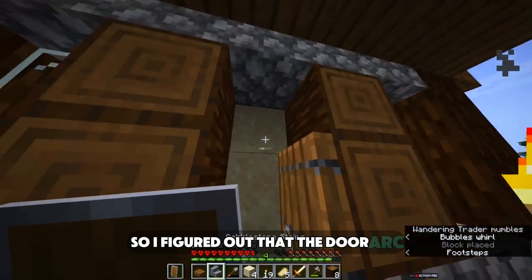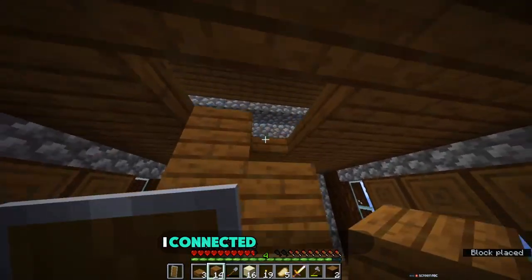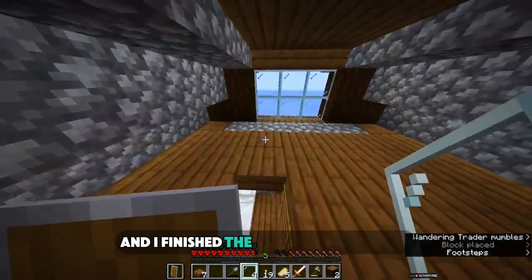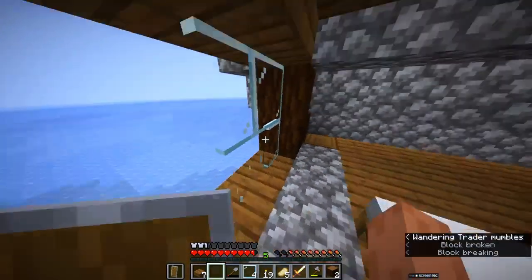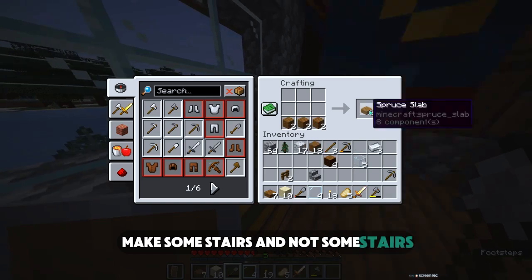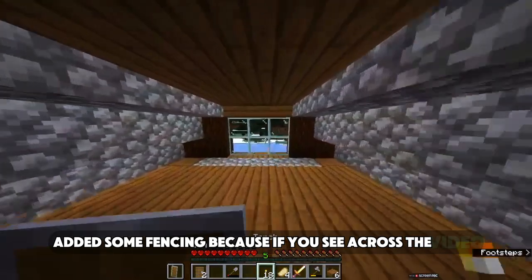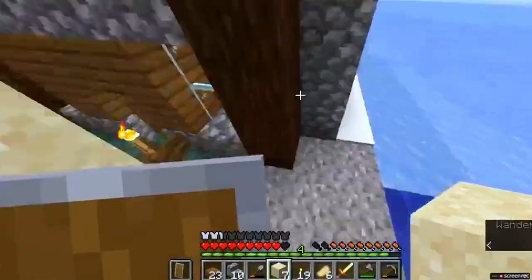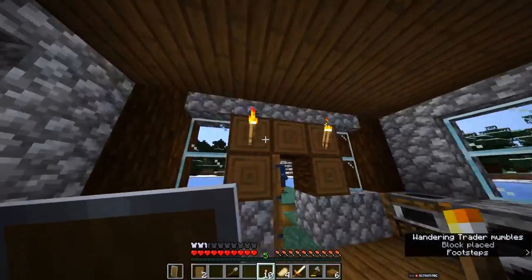I figured out that the door arc — whatever it's called, the surrounding of the door — looked funny, so I decided to add wood blocks. I connected the ceiling with the ground floor, finished the first floor windows in glass panes. Another idea came into my mind and I decided to tear down that precious glass, collect some more wood, make some slabs, finish it up, and added some fencing because I had been falling down more often than not, especially when doing the roof. Added some torches for lighting.